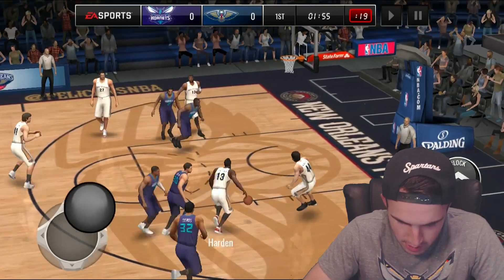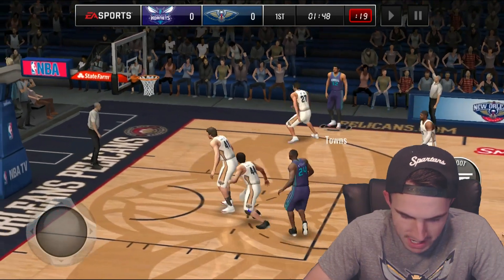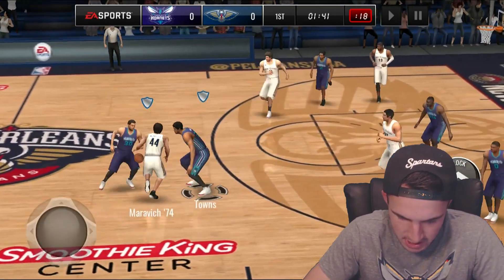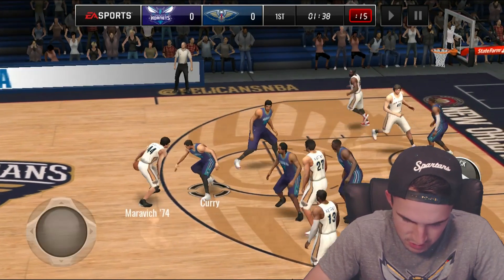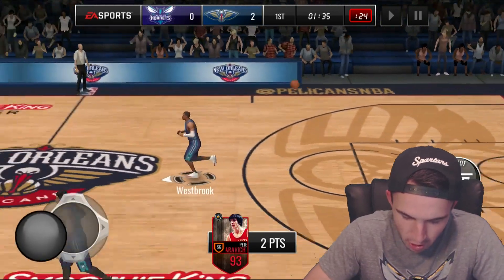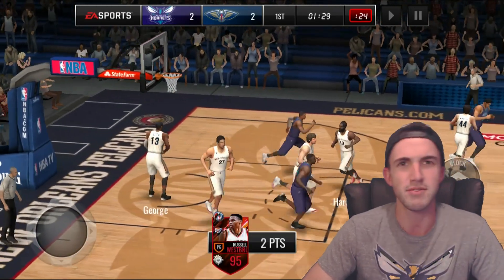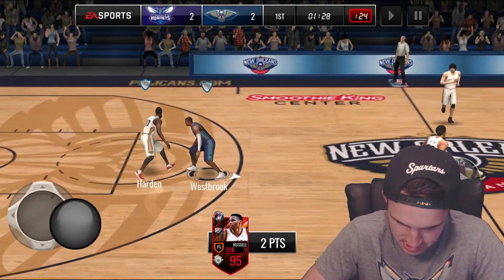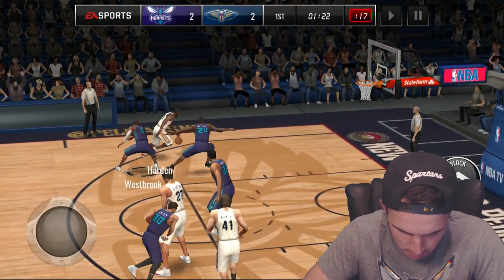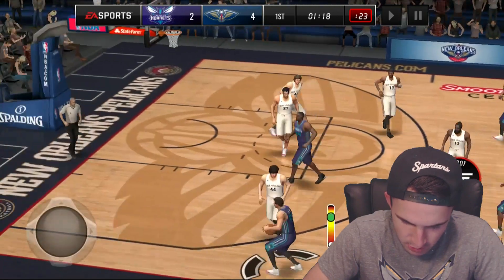Towns, give me the steal — he's going to dunk it on us. We got the block with somebody that's only got a 69 block rating! Can Towns hit a three for us? Bad timing — that was a stupid shot, I don't know what I was thinking. Let's switch to Curry, I'm pretty sure he's got a 99 steal rating. Pete Maravich is going to jump over Karl-Anthony Towns who has a 99 block rating? That just means we got to go through the lane with Westbrook. Westbrook on Harden — the matchup of the first round of the quarterfinals. Of course Harden knocks that down — very Harden-esque shot.